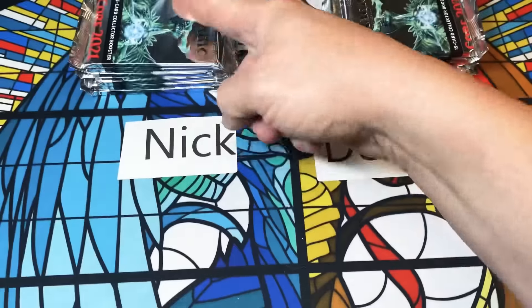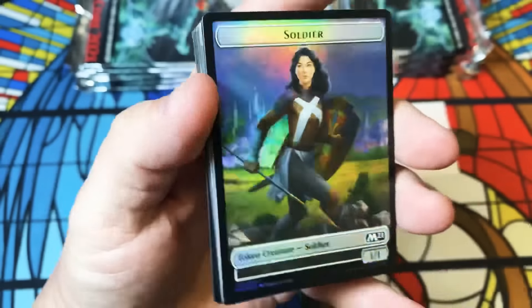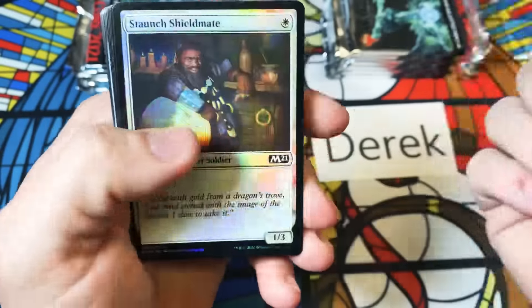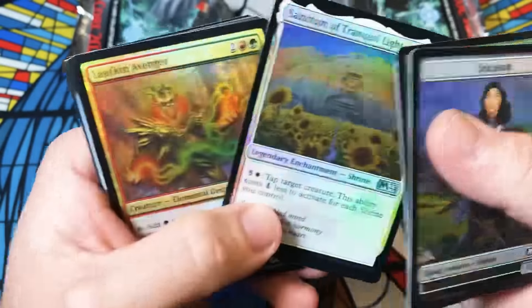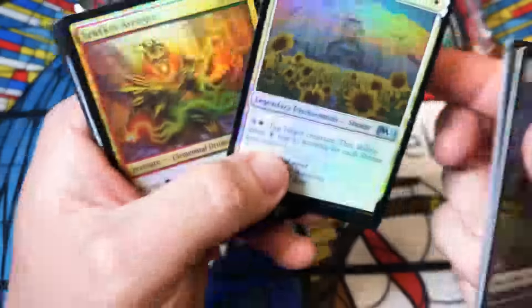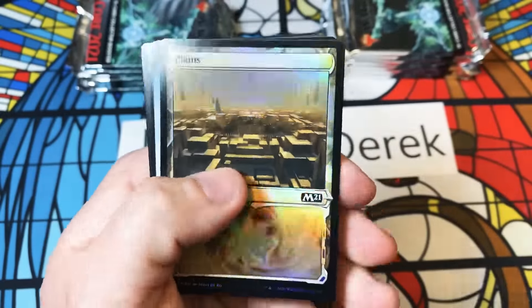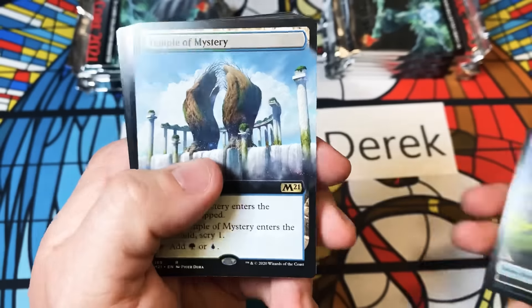We're going to go ahead and get started — all of Nick's packs first, then we'll move over to Derek. I'm pumped! We have our token, looks like pretty standard so far, foil commons and uncommons, and of course we got our Shrines back — they're not Hondans but they're Shrines. Here we go, there's our showcase land and a full art Temple of Mystery to start things out.